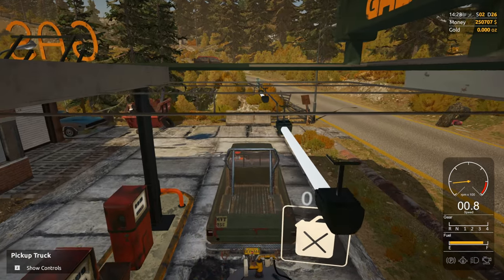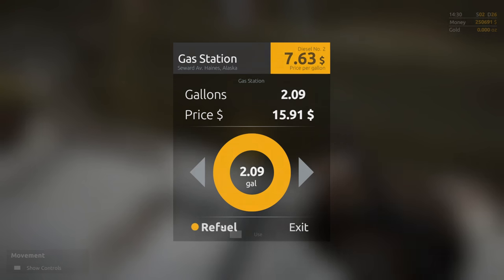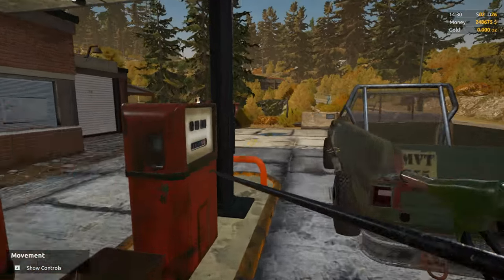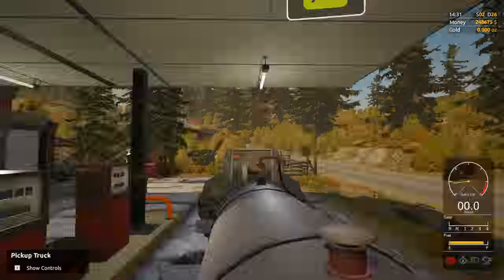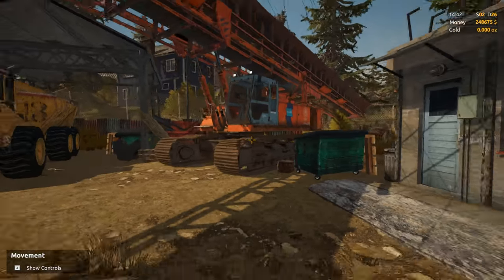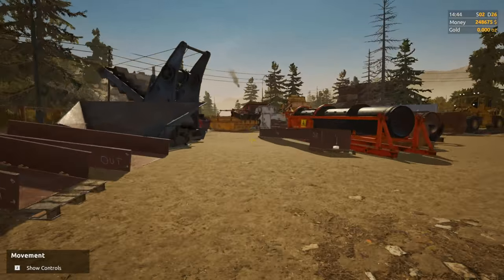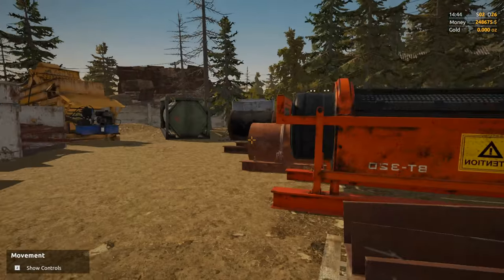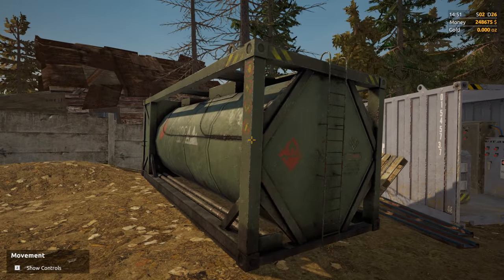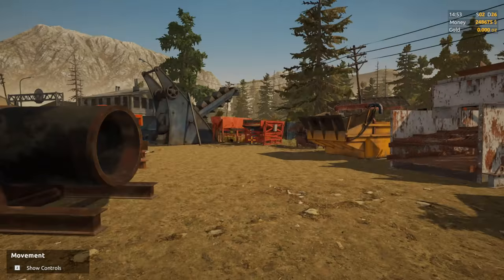I'm thinking this conveyor upgrade is in order before too long, because that would be nice just to send everything up. That's almost $462,000 — all I'd have to do is drop it there with the excavator and this thing will take it all the way up to the hopper. This is definitely coming soon. From what I understand, once you buy this, then you can get fuel delivered and they just deliver it to you. It would be great — then I can just pull up and refuel, or use the trailer and go around and refuel stuff.